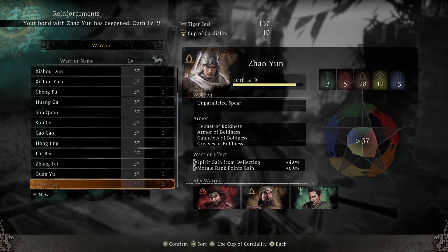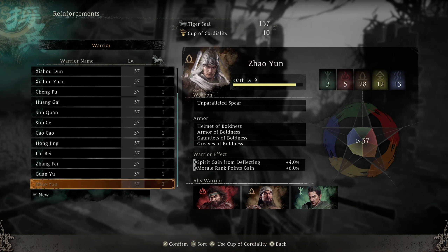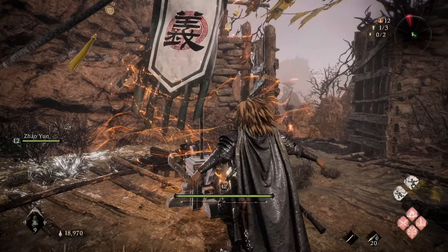To raise your friendship level with any NPC ally you need to bring that particular ally with you on missions. You can do this by resting at a flag and choosing the Reinforcements menu and selecting the particular NPC whose armor you want.